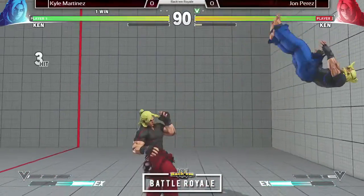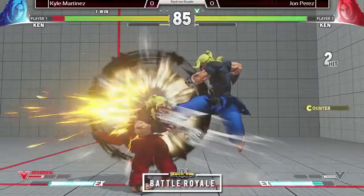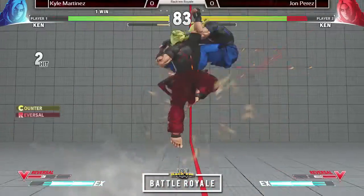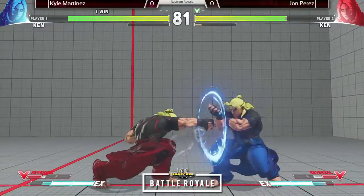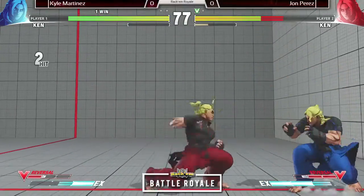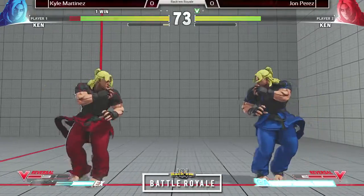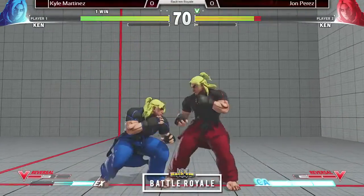Crazy dash in from Kyle — very ballsy. And just as ballsy from John with that dragon punch. Great DP — says I do not want any of your shenanigans. He tries to go for a mix-up but doesn't V-Skill to get pressure going. Full max distance overhead from Little John.